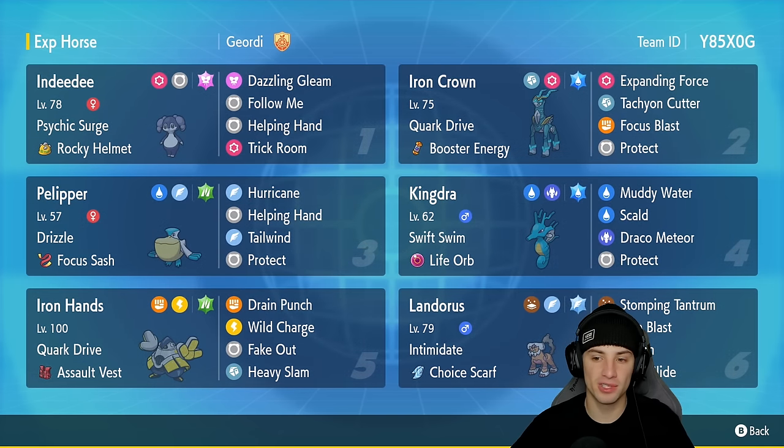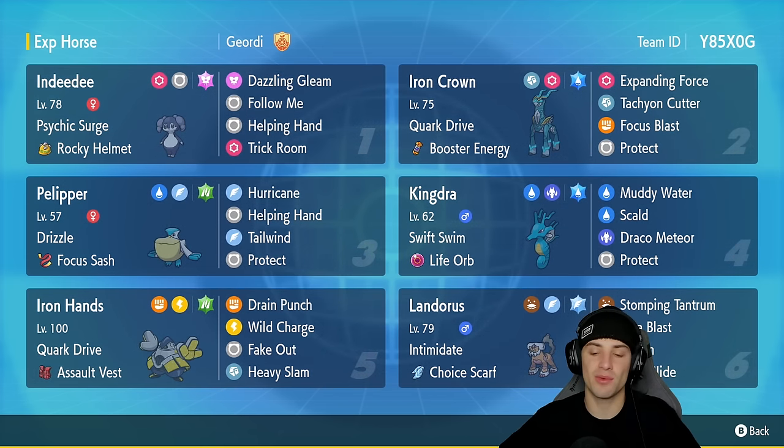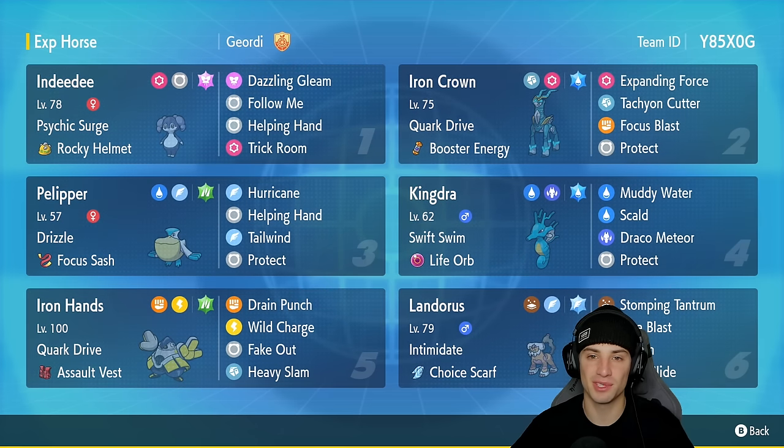In our fourth slot is a top tier Swift Swim Pokémon, Kingdra, with Swift Swim and the Life Orb, running Muddy Water, Scald, Draco Meteor, and Protect. Our fifth slot is old reliable Iron Hands with Quark Drive and the Assault Vest, running Drain Punch, Wild Charge, Fake Out, and Heavy Slam. In our final slot we're rocking a Choice Scarf Landorus with Intimidate, running Stomping Tantrum, Tera Blast, U-Turn, and Rock Slide.